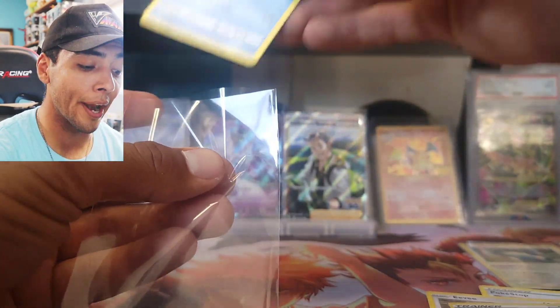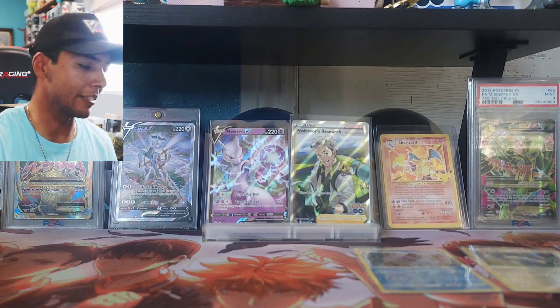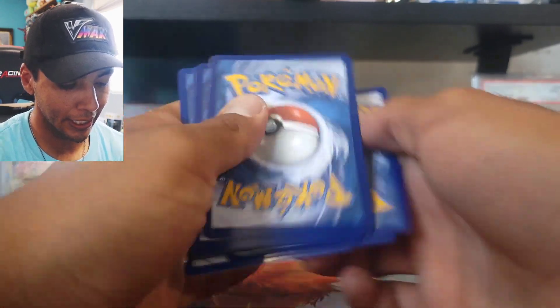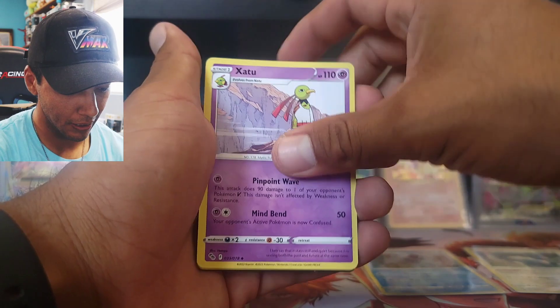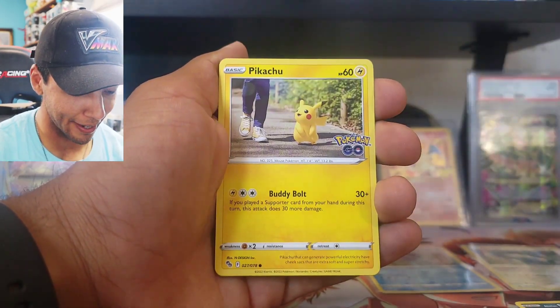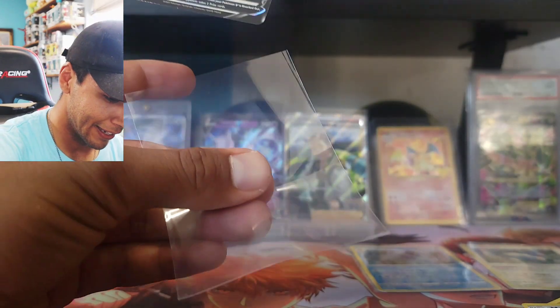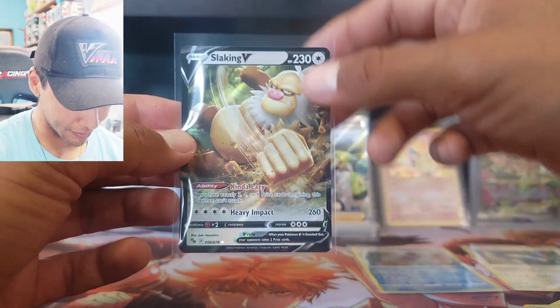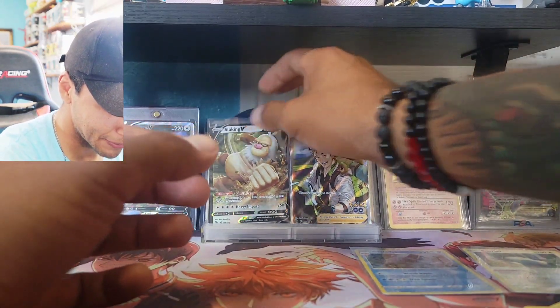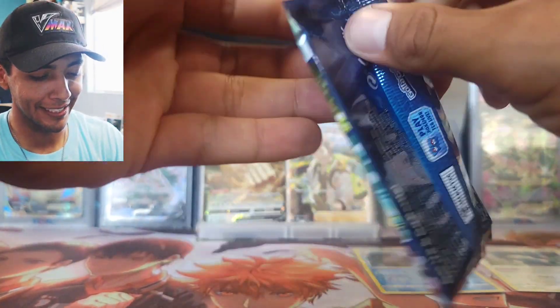I may be right — I don't think it gives non-rare regular holos, just holo rares. We keep going. I'm looking for that alternate art Mewtwo. Next pack: Zatu, Pokestop, Slowbro, Alolan Rattata, Larvitar, Spinorak, Pikachu, reverse holo Meltan, and our rare is a Slaking V! Let's go — that's a really sick art, looks like he's slamming the ground. It's 48 packs — like almost a booster box and a half.